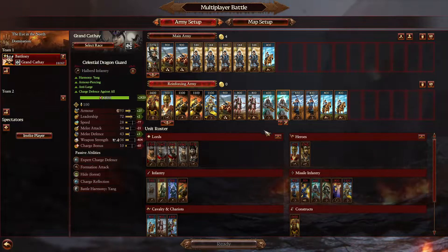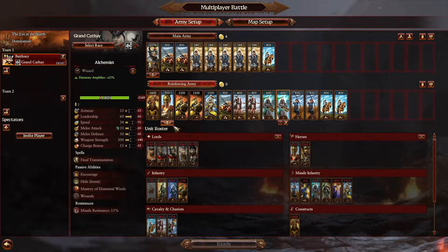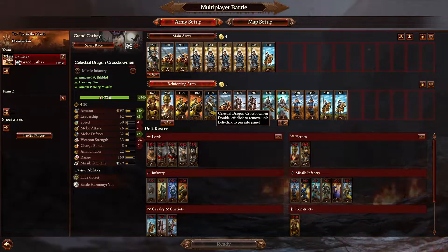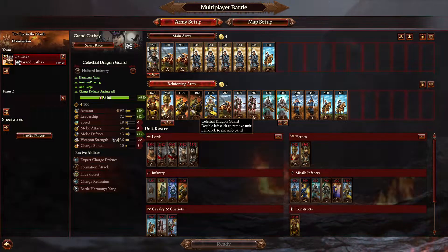Within the reinforcing army, always be mindful of what they might spawn — not necessarily what they have spawned, but what they might spawn. I have a mage with Final Transmutation which would deal with a lot of the heavy hitters like the Iron Guts and things like that. Also the Slasher Dragon Guard would do the same thing, same with the halberd variant. They would do a very good job at taking down heavily armored Ogres.